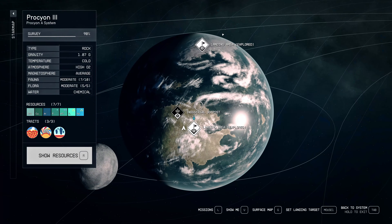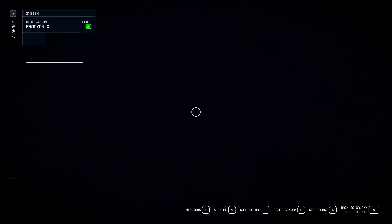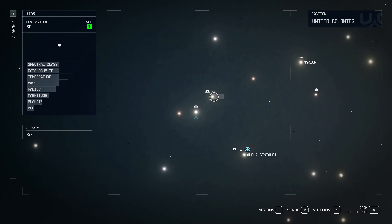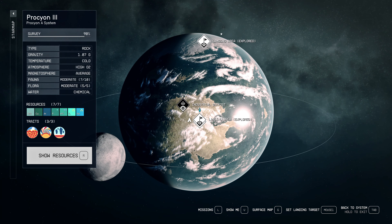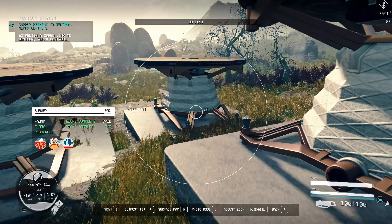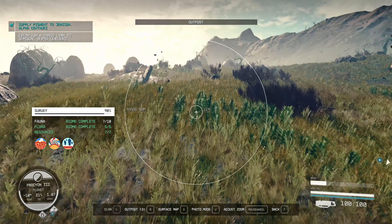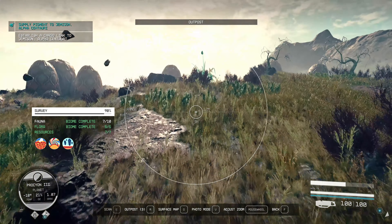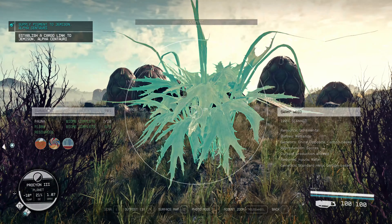Now I'll show you my favorite planet for example. It's in the Persean system — as you can see it's very close to the Sol system. We're going to Persean, then to Persean III. For extracting ornamental material we need to go to wetlands and scan one plant to 100 percent.